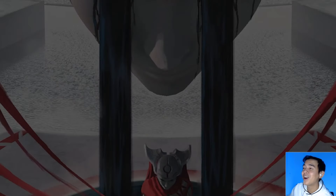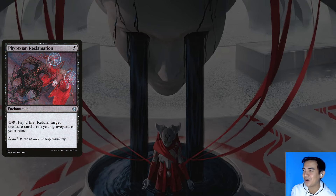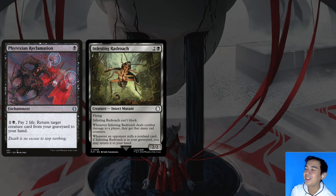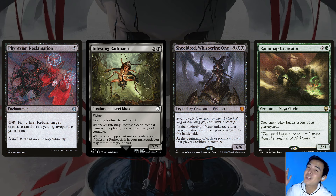With so many cards getting milled, our graveyard is definitely a resource we should use. Phyrexian Reclamation is a consistent way to get back a creature that got milled that we wanted to play. Infesting Radroach is a great source of rad and also recurs itself. At the top end of our curve is Sheoldred, Whispering One — the flashiest part is that we get to recur a creature during our upkeep, but don't forget the Swampwalk evasion, which may come in clutch against black players or if someone's playing an Urborg. Ramunap Excavator is just responsible — even if you have a land in hand, sometimes it's better to crack Evolving Wilds one more time or fish a land out before our graveyard gets exiled.